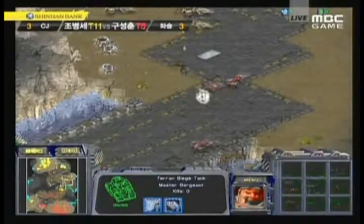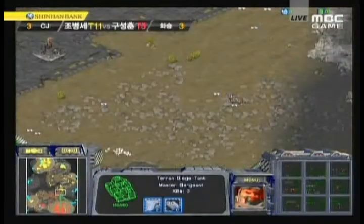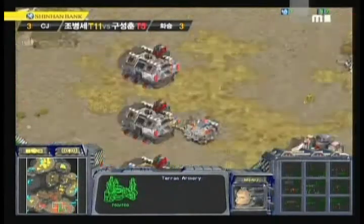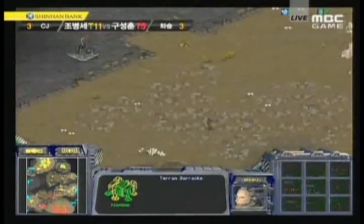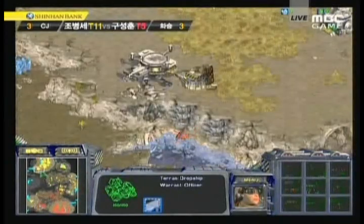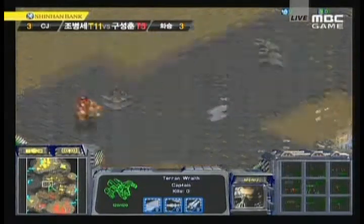The only units that can truly move around the field right now are vultures, because they don't activate mines. Hya is again trying to move around and plant some mines. Sky High is pushed back a little but still not in a great position — he really needs to do some economic damage. He needs to take out an army, do damage, and try to get a successful drop in. Earlier he tried a vulture drop and was forced to cancel, and a tank drop attempt wasn't too successful either.